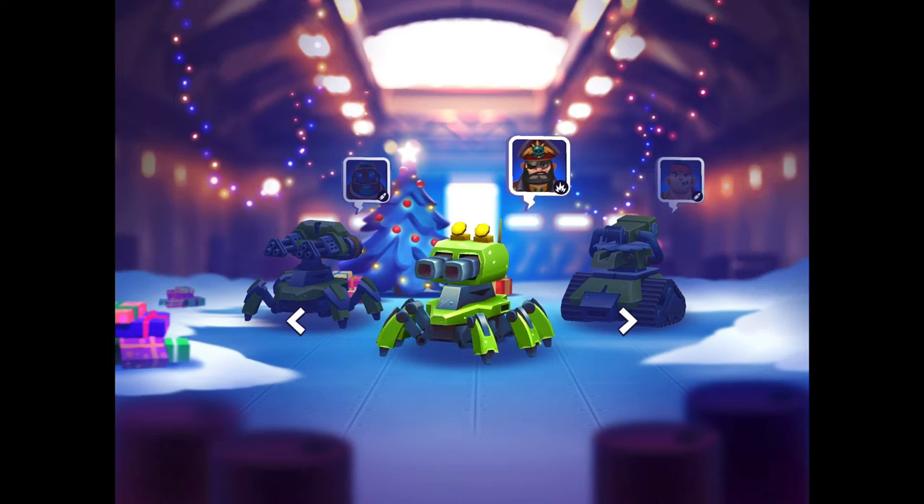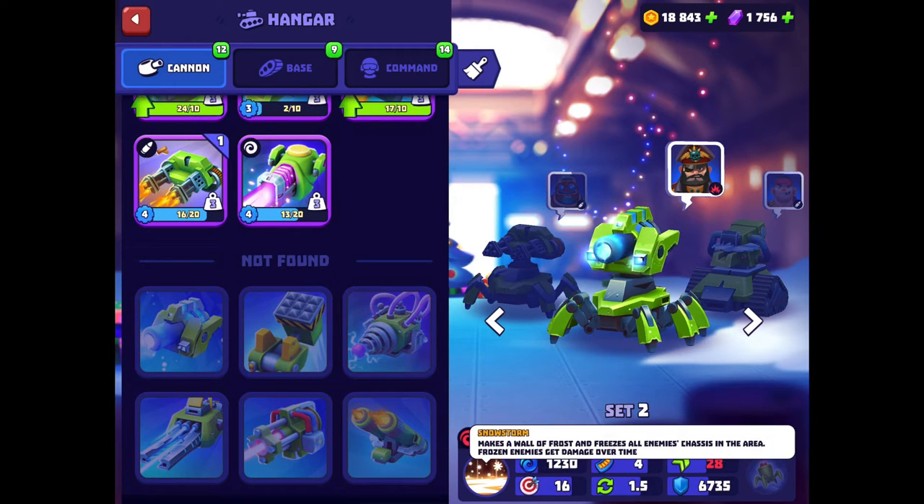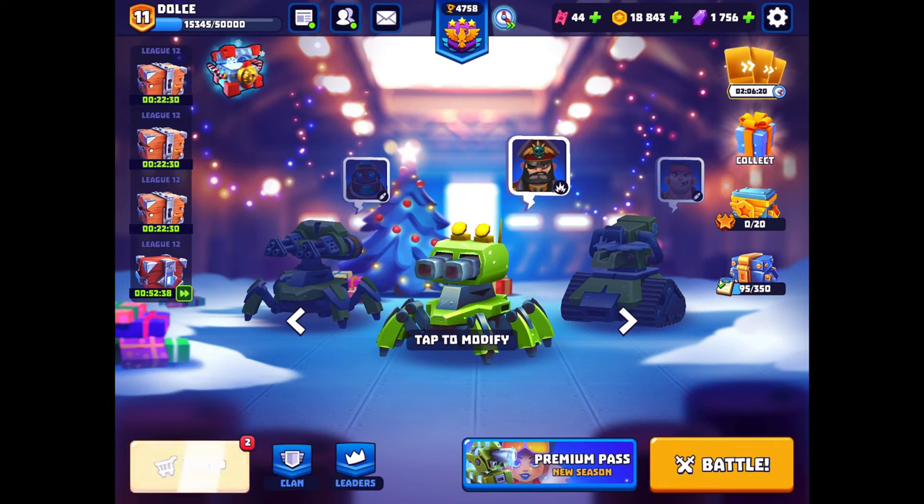Basically it's a really really strong DPS cannon. What also helps is its special — Snowstorm — which makes a wall of frost and freezes all enemies' chassis in the area. Frozen enemies get damage over time, so it's going to be amazing for killing on site as fast as possible.